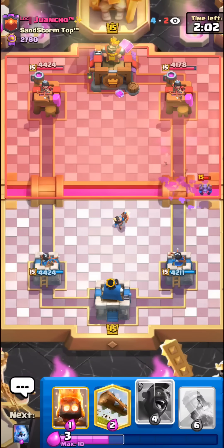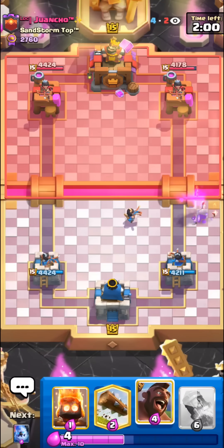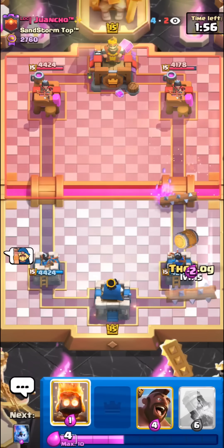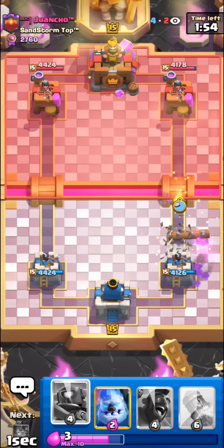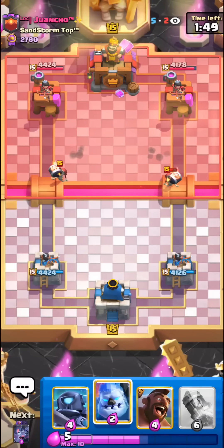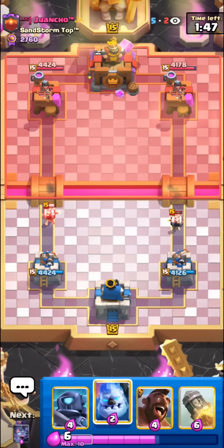Oh nice, a princess — I already know what deck this guy is playing. I have faced him quite a few times. He has no building but he does have the evo barbs, so we can't really go for a hog rider. Fire spirit — I feel like we have to get most of our chip damage with fire spirits, not really sure how else we're going to break through.